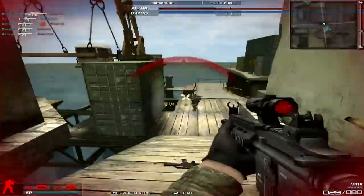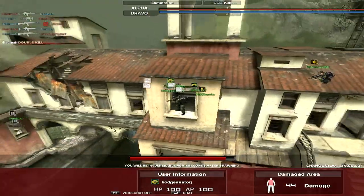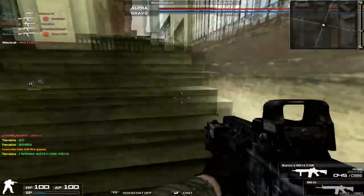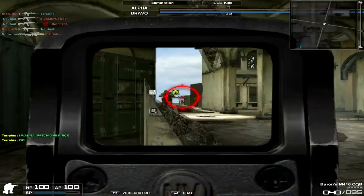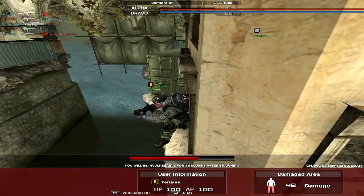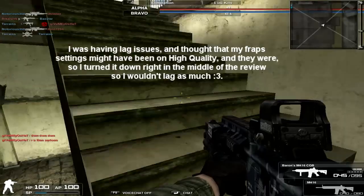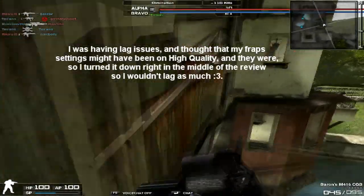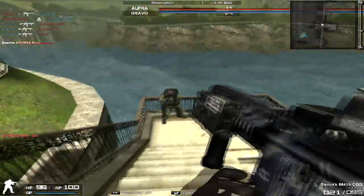It has a 70 point portability, which my mind is still baffled by. The NX Standard M416 CQB has a 66 point portability, and when that gun came out it was the fastest assault rifle in the game that you could run with, and it has been for a very long time. Now that the Barron's M416 CQB is out with a 70 point portability — which is 4 points better — it is literally almost an SMG. It's almost as fast as a submachine gun; the UMP itself has a 75 point portability, so it's only 5 points worse. But it's also 4 points better than its CQB NX variant, so it's somewhere in the middle between the two, which is really awesome.